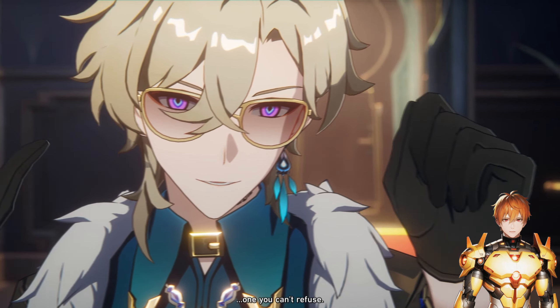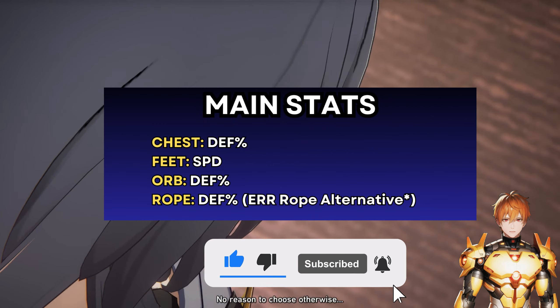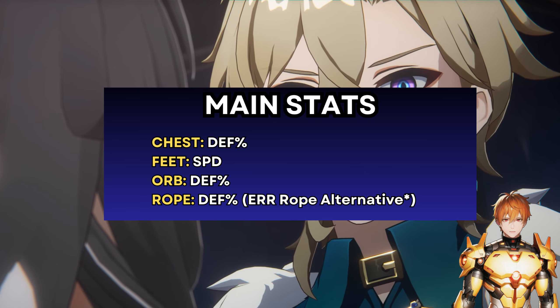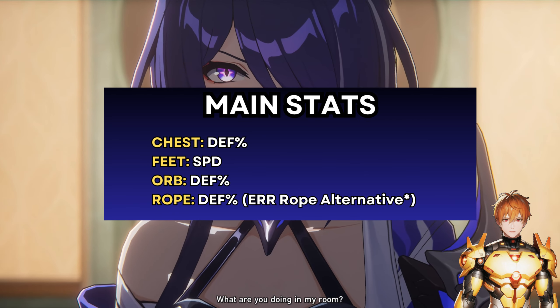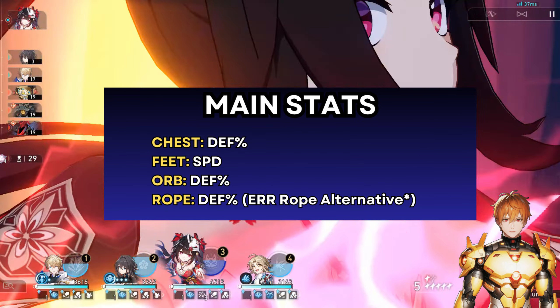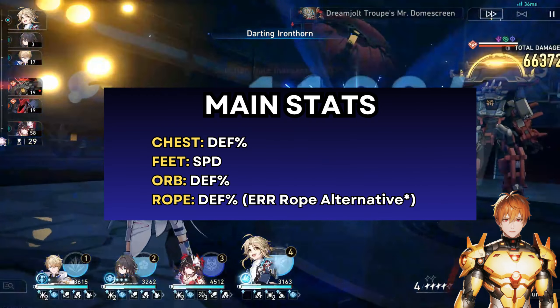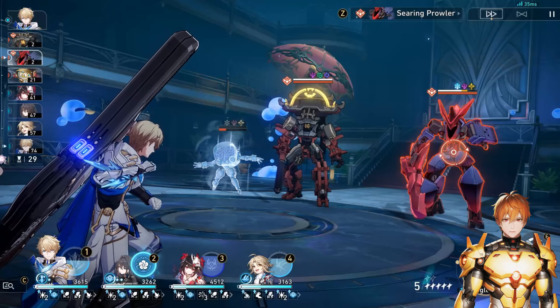Starting with main stats: body is defense percentage. You might be thinking about using a crit chest, but having a lot of defense matters for Aventurine because otherwise his shields are not going to be as strong and you'll have to spam much more of his skill to get the shields up and going.